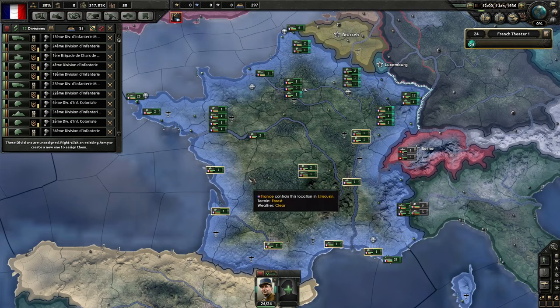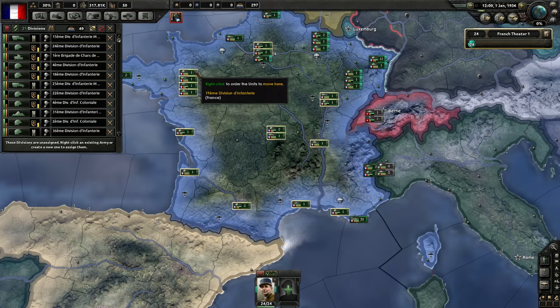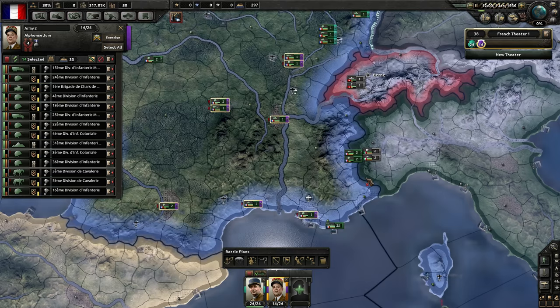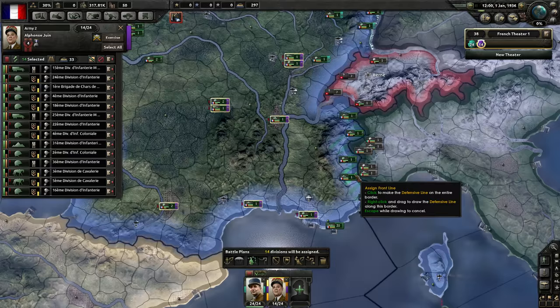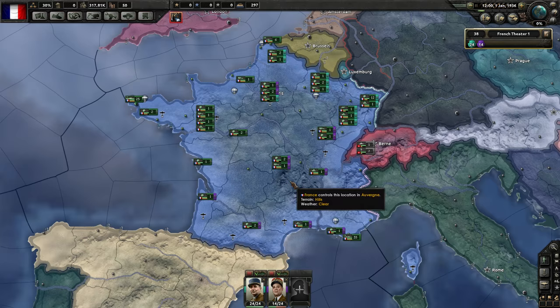We'll get a second army organized as well, and give them orders via the battle plans interface. For now I'll tell them to set up along a front line. They won't actually move until we unpause the game, which I probably won't be doing for a little while here.